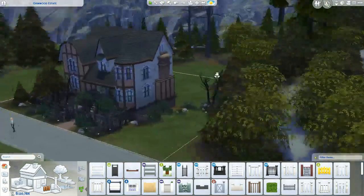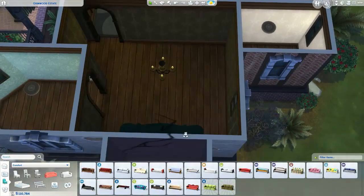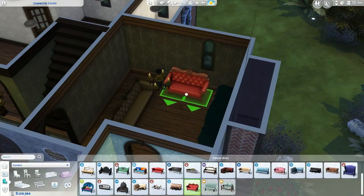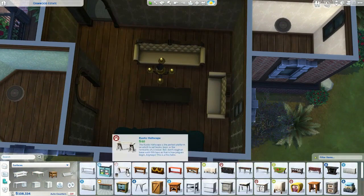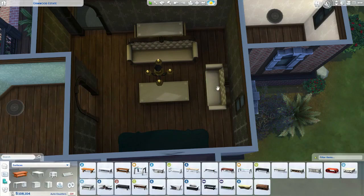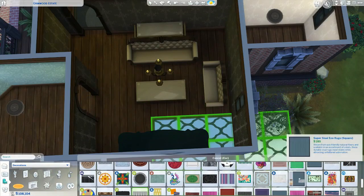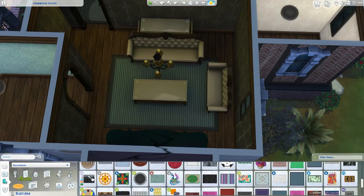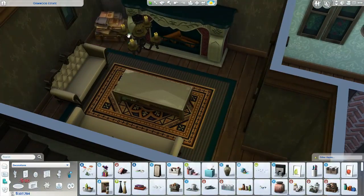The fireplace is the one that comes with the Vampires pack. I don't really like the sofas that come with Vampires, so I used base game sofas instead — I just didn't like the colors or style of the vampire furniture sofas. I did try to stack some rugs in the living room and I think they turned out pretty well. I was going to put a stack of books somewhere but moved them around.